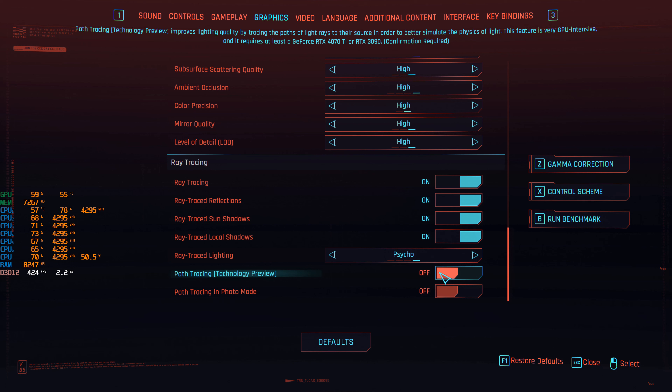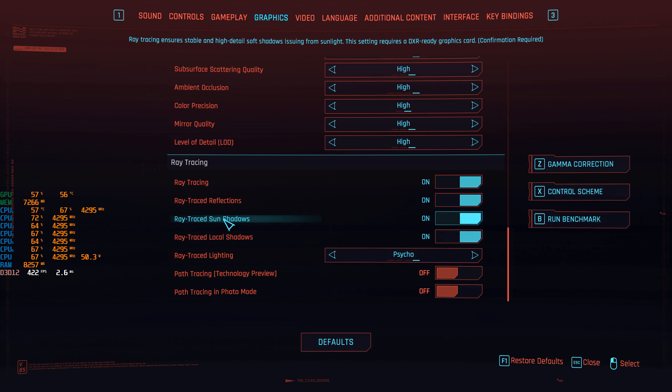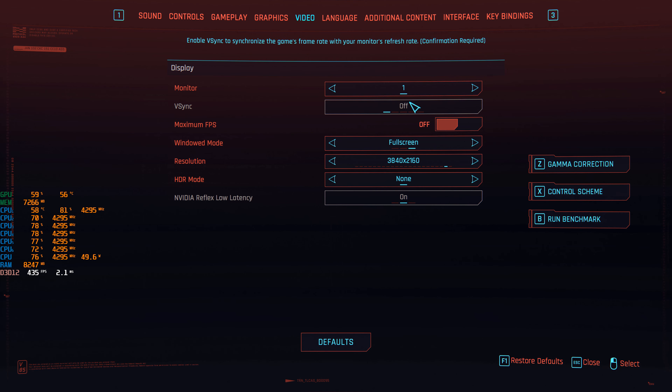We're not going to touch path tracing because even the 4090 can't really do it — it's pretty much in technical preview or alpha stage. Path tracing in photo mode is also not being used. So let's run the benchmark. MSI overlay is in the bottom left because some games have weird things in the upper left that interfere. We're running at 4K, no vertical sync, no frame cap. Also, we're running the latest NVIDIA driver made for Gollum on the 4070 Ti — we'll see if that gives us any improvement.